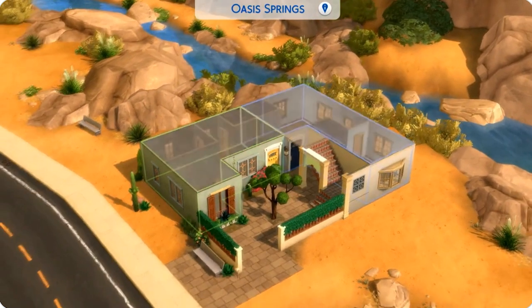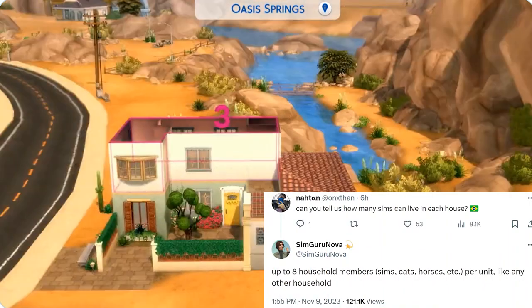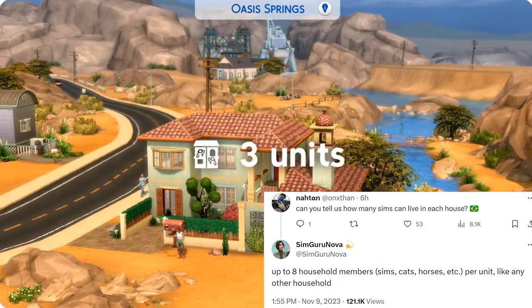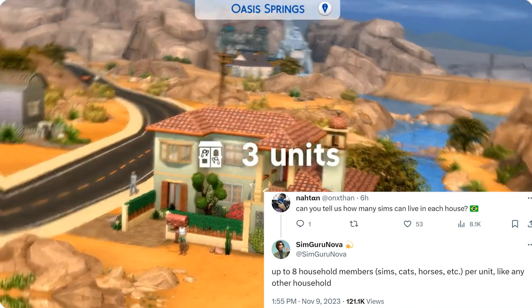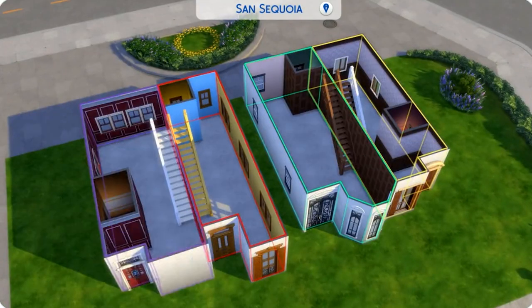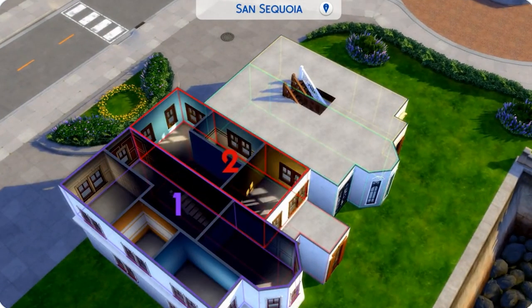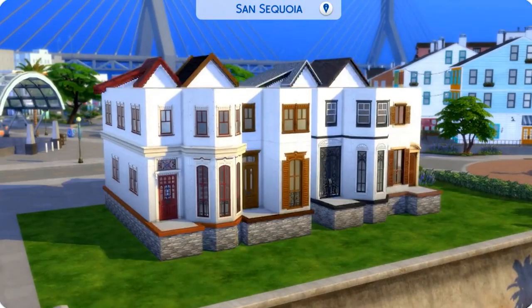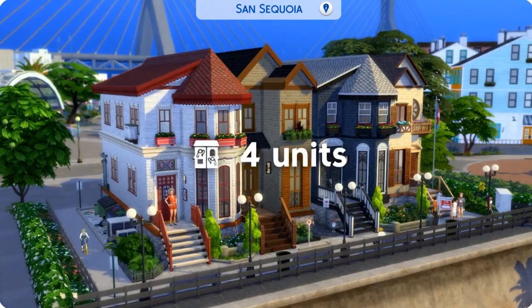A lot of people followed up to her tweet with questions and answers. When asked how many Sims can live in each unit, the answer was up to eight household members — Sims, cats, horses, etc. — per unit, like any other household. So these units aren't limited in size. If my math is right, that means up to 48 Sims in one structure.